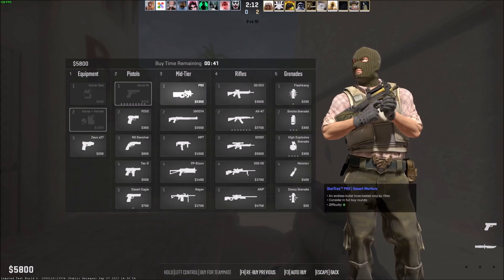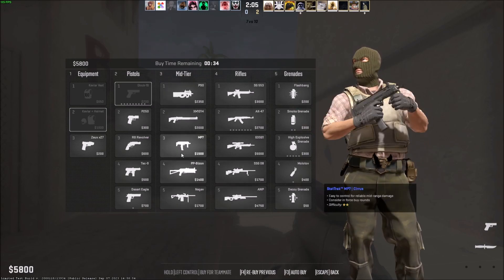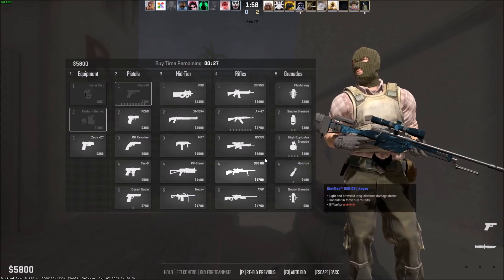As you can see, this is what my loadout looks like. I have pistols, mid-tier, and then rifles. Mid-tier is like SMGs, shotguns, and heavy weapons. Rifles is assault rifles and snipers. And pistols are just pistols.